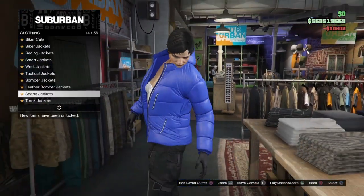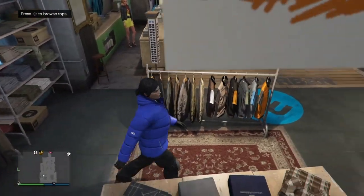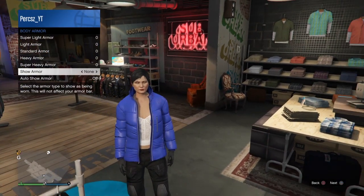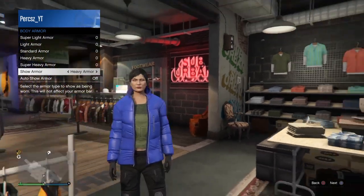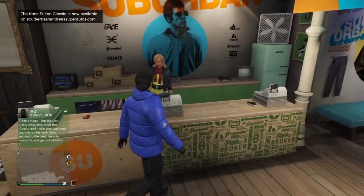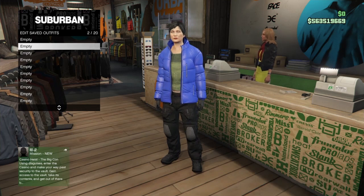Once you've bought that, back out of the top section. Bring up your interaction menu, go down to Inventory, then Body Armor. Go to Show Armor and equip the heavy armor — it should be the green armor. Once you have that equipped, go over to the front desk and save this outfit into slot two. You can name it whatever you want.